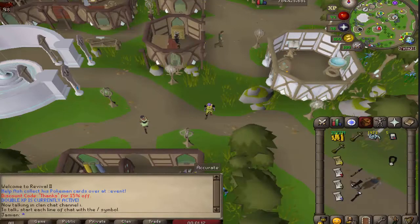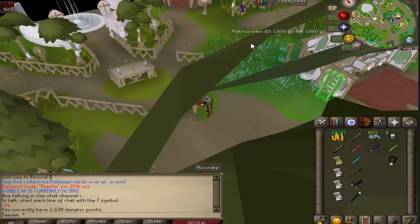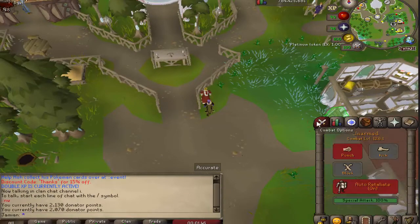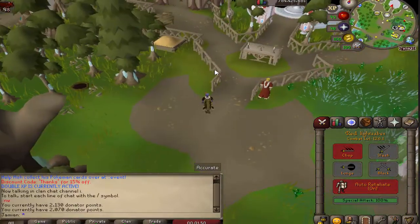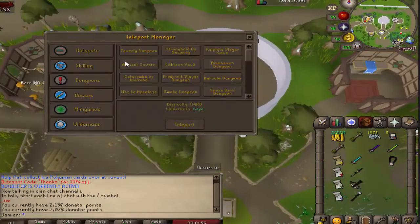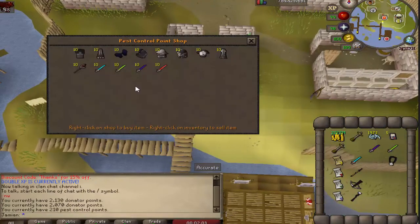The books of terror and light are now found in master clues. Ranger boots are now slightly easier to get. Lightsabers have been added — you can find them in the donator store and also in the pest control shop. They are essentially a Karasi sword; that is the logic we're going for here. Let me show you the pest control minigame.